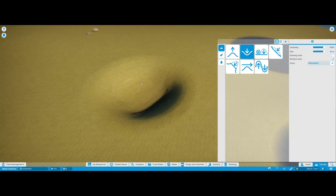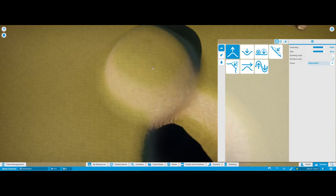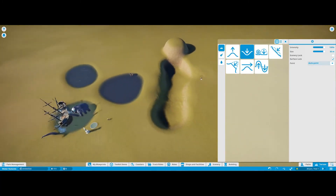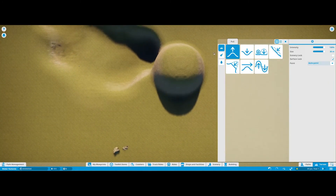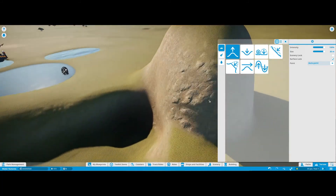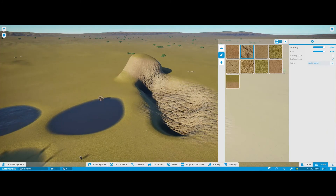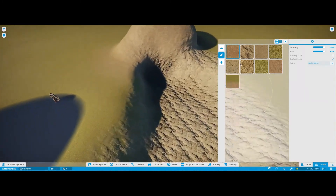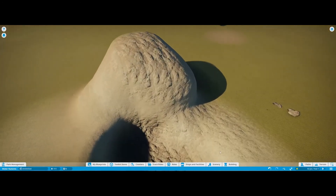Now I'll show you how to make a waterfall. First you want to make a plunge pool for the waterfall to go into — it can be a lake or a river, it doesn't really matter. I'm going to build up a nice little mound because a waterfall always needs to start from a high point, and if I want rocky theming I can shape it. I recommend painting the floor before you start so you don't waste time painting it later.